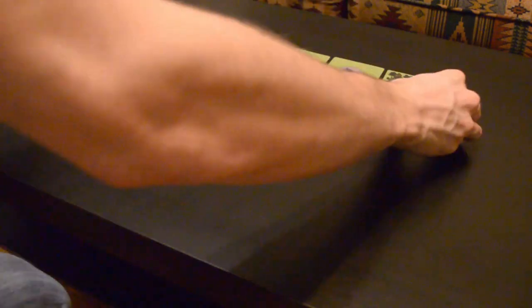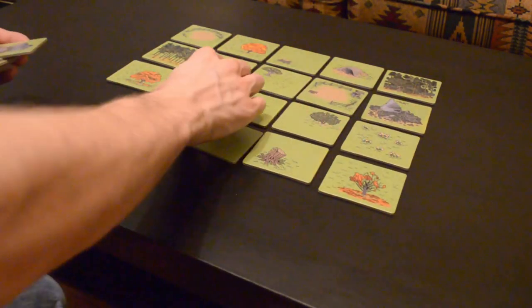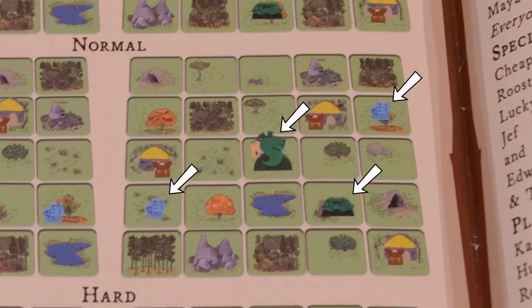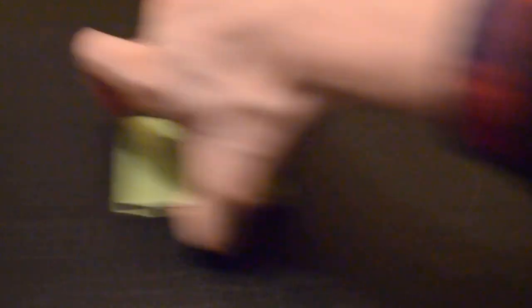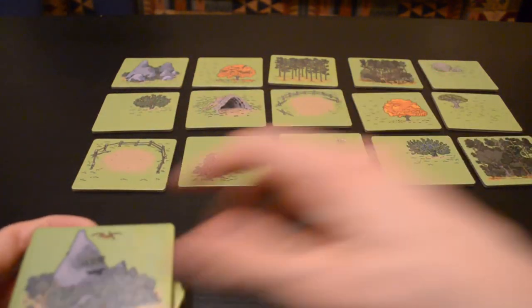When setting up the game, set up the countryside tiles in a 5x5 grid with the green side face up. You can use one of the examples from the rulebook, or you can just shuffle them and set them out randomly. The examples are designed to have different levels of difficulty, so I'd recommend using them. They also show you where to put all of the meeples. If you use a random layout, I'd recommend choosing where the knights and archers start before setup. If you put one of those tiles in the center, just move it over and put the next tile in the center instead.